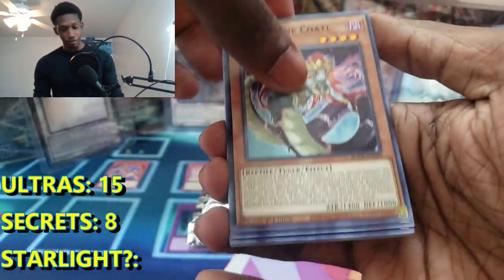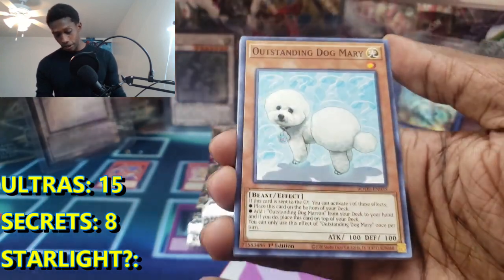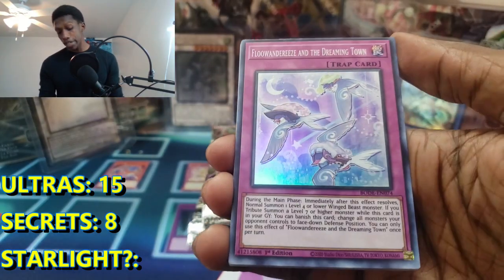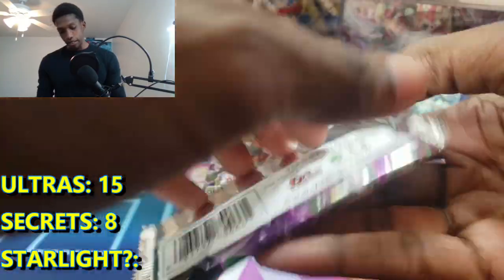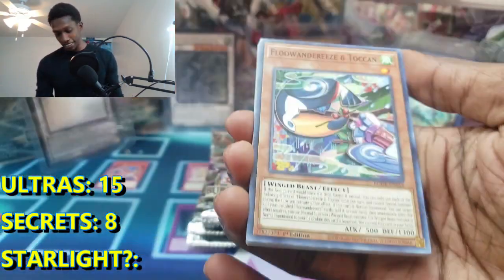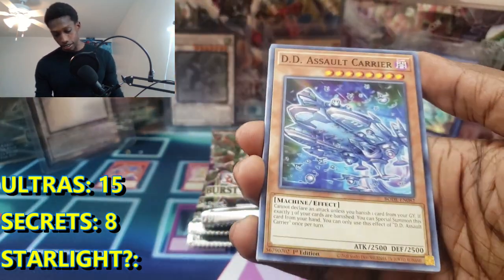Let's just keep going and see if we can pull anything else crazy. Outstanding Dog Mary and a Flannery Dreaming Town - I better not see you four more times. Come on, can we pull that Starlight? Last episode of Bursts of Destiny. I really love opening Bursts of Destiny - it's so cool, really fun. Love the artwork, love the cards inside.